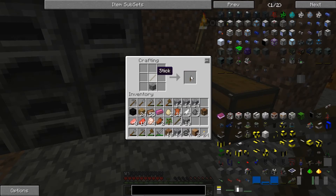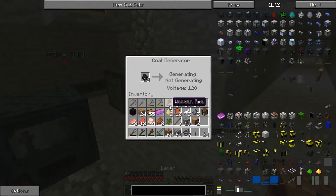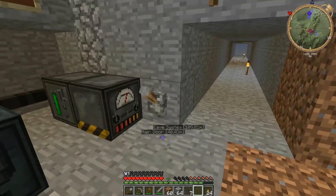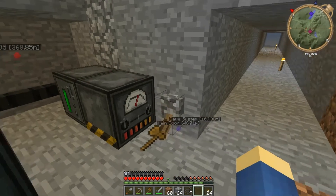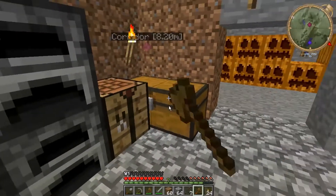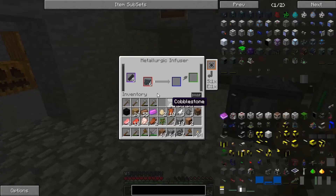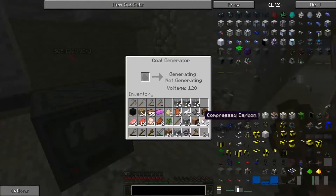Has anybody got red flowers? I think there's one upstairs in a chest. I need lots of them. Does it need to use compressed carbon? No, it's a coal generator. Doesn't accept compressed carbon.